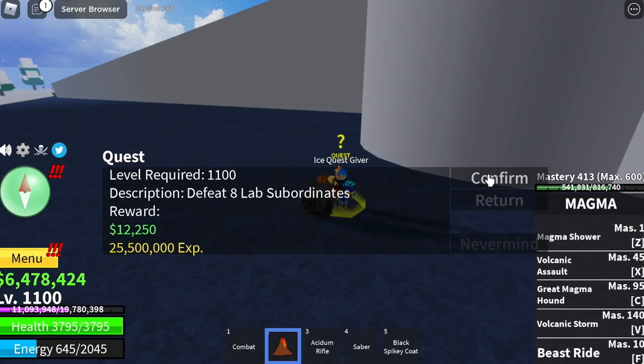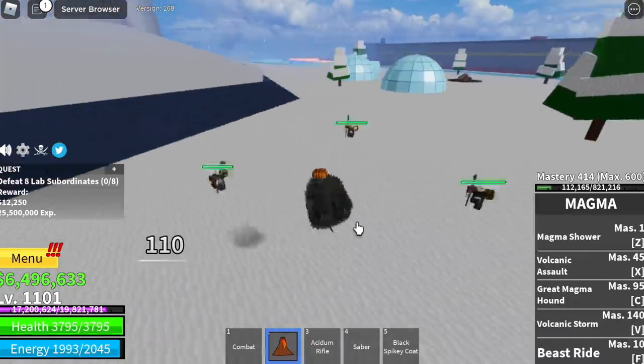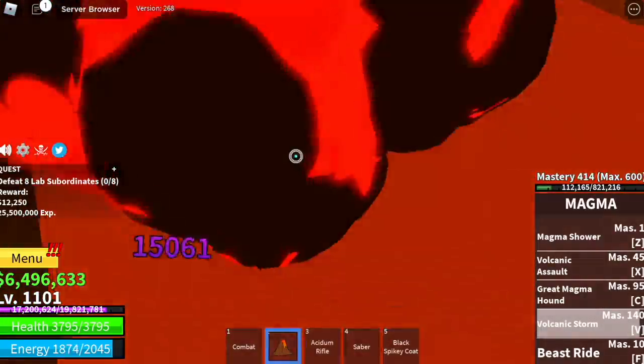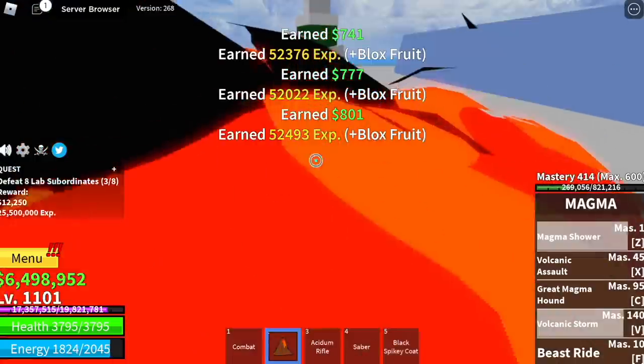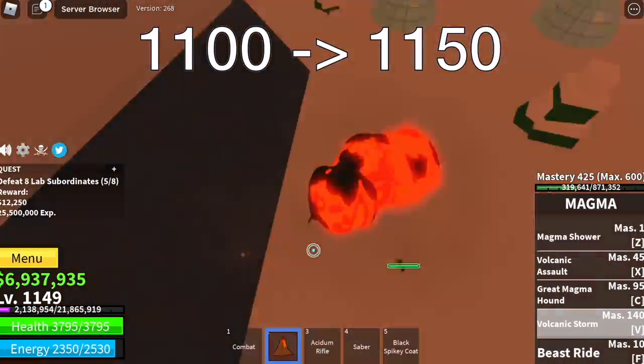At hot and cold, the Logia effect is not yet activated with the lab subordinates. Lure three here using your gun and use Z or V skill — that's enough. You will eventually get your Logia effect. The goal here is to reach level 1150.